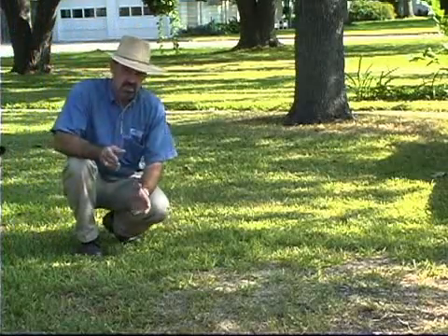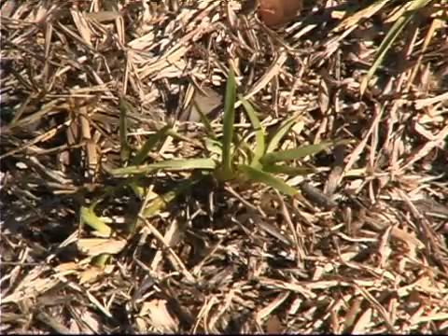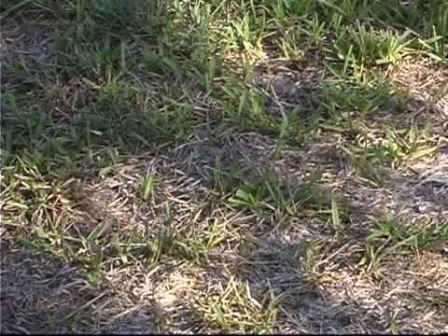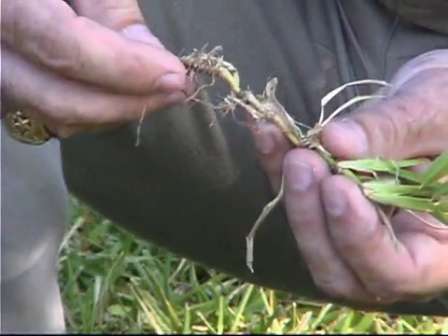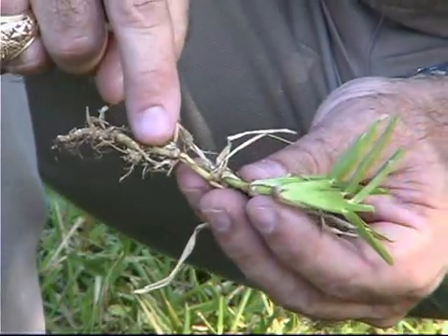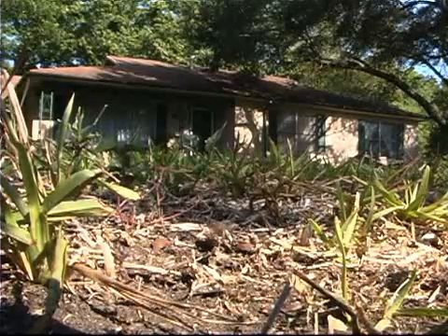One of the symptoms of take-all patch is that it kills the lawn in very irregular areas, leaving little splotches of green grass interspersed among the dead, and the area grows in size in a very irregular pattern. If you reach down and pull up one of the runners, you'll find that the roots are dead along the runner. Perhaps a few living roots remain out near the end, but they will soon be dead too. That's why it gives the same appearance in some ways as drought damage.